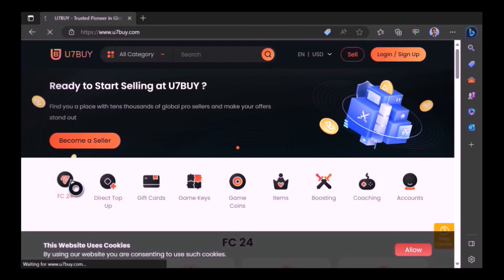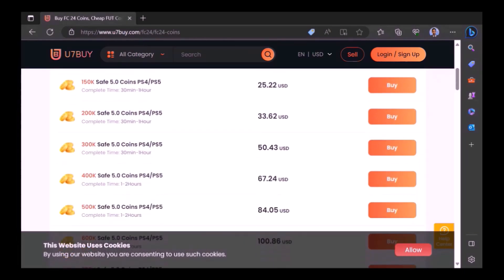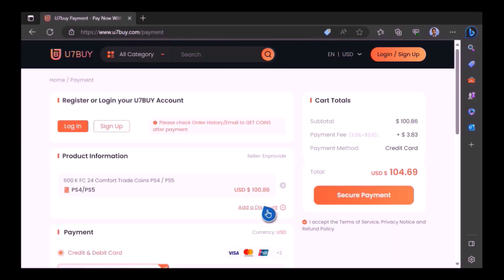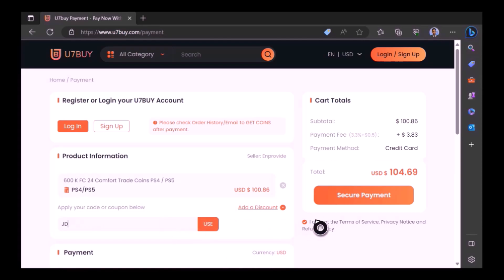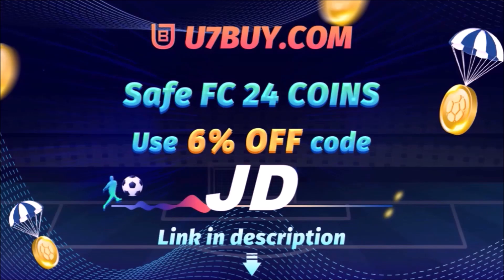Want to use icons and elaborate your experience on FC 24? Check out U7BUY — it's the only place JD Gaming ever uses to buy his FC coins. Type in JD for a cheeky 6% off, link in the description.